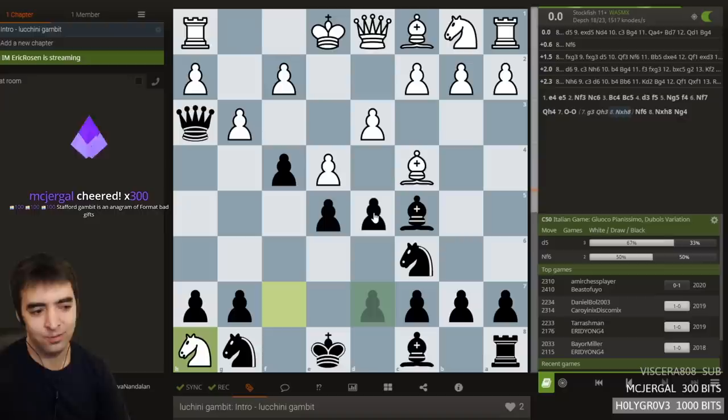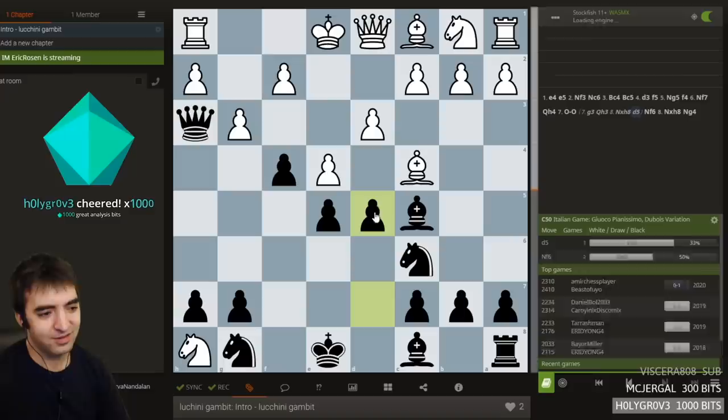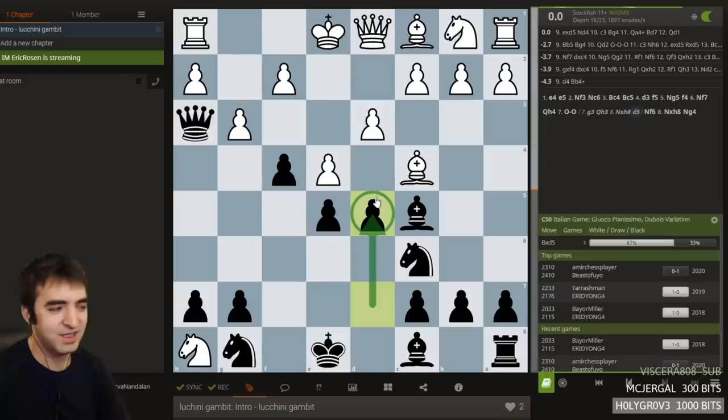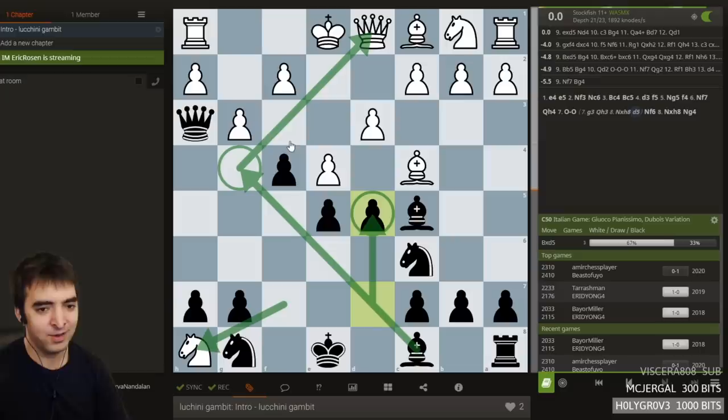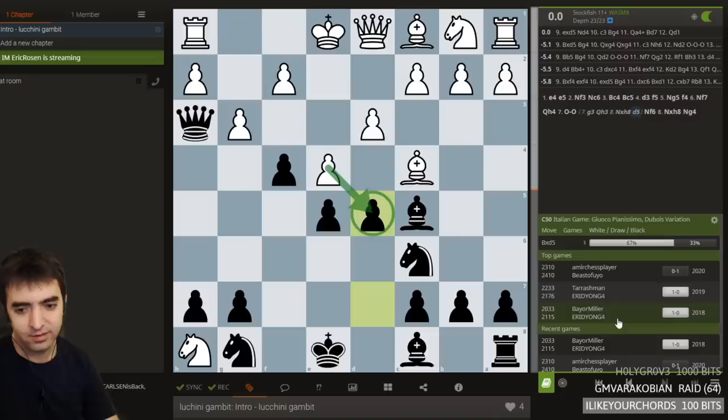Stafford Gambit is an anagram of 'format bad gifts.' Wow, I think you're right — format bad gifts. Thanks Holygrove. Look at this move — d5 out of nowhere. So black just sacked a rook and now is sacking a pawn, to accelerate control over the light squares. So apparently exd5 is the only non-losing move, which has never been played before. Only three games with bxd5. No games in the master's database.